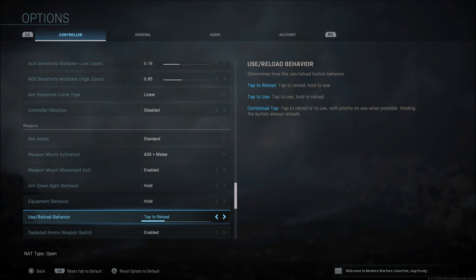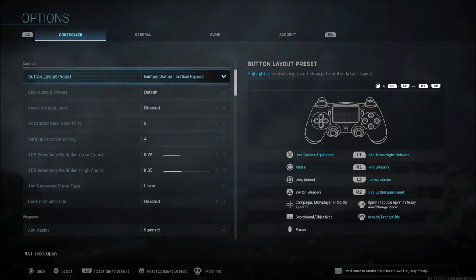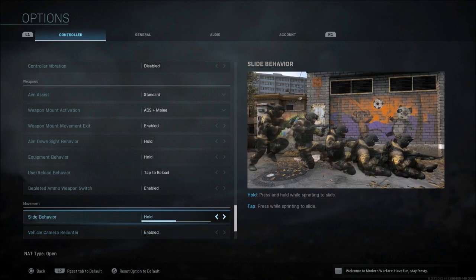For reload behavior I use Tap to Reload. Some people like Tap to Use — just be aware that depending on what you use to reload, it's going to be the opposite action for opening a door. So sometimes if you're near a door and trying to reload, you might open or close it instead. For slide behavior, I like Hold better than Tap — that's what I'm used to from past CoD games.